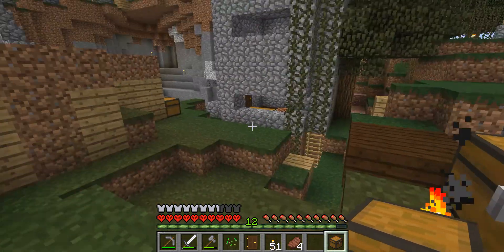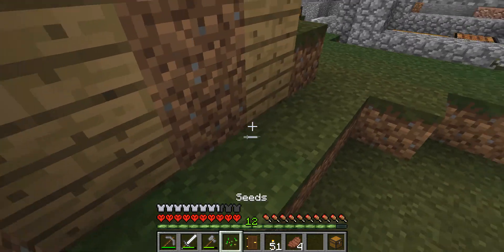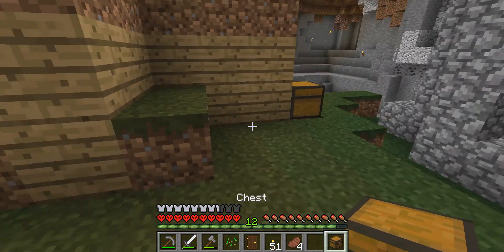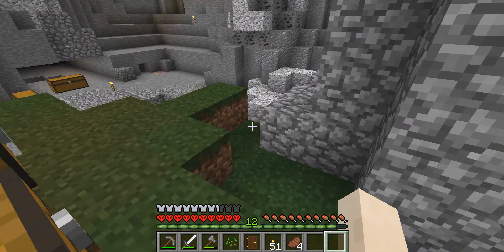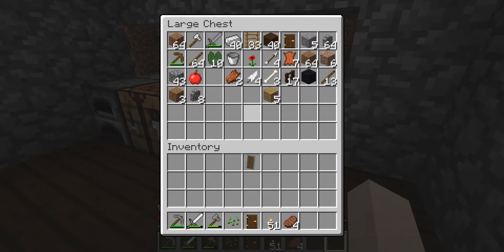I haven't built the exit and entrance yet. Let's see — I need to build an exit and entrance, meaning I need doors. Do I have any more wood to make doors? I do.